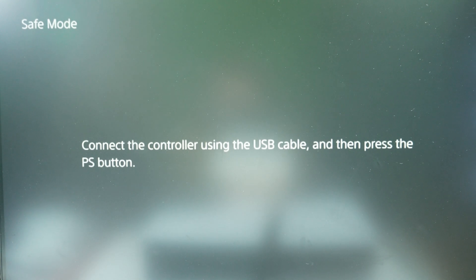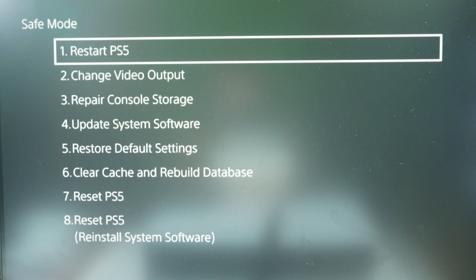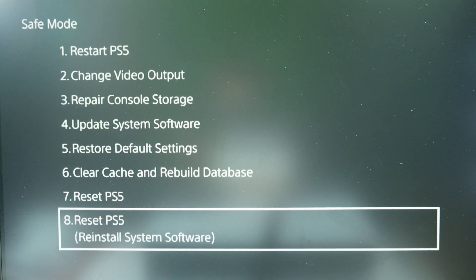There we go. We have connected the controller using the USB cable and then press the PS button. So let's do that — and there we go, right now we are in safe mode. We can restart our console by choosing the first option, or use change video output and so on and so forth.